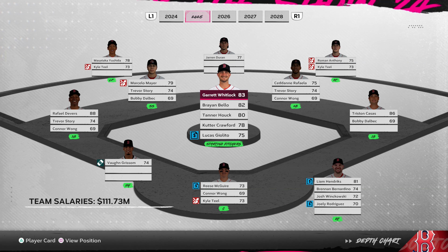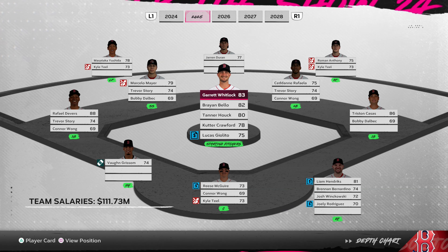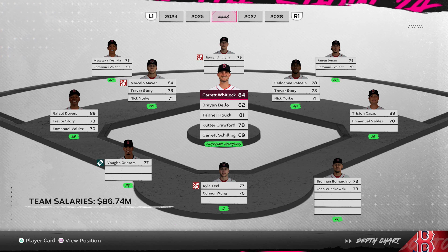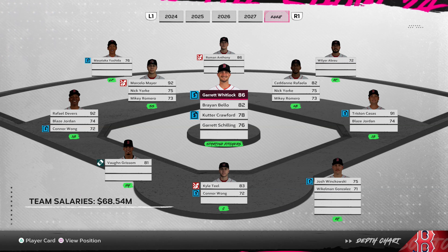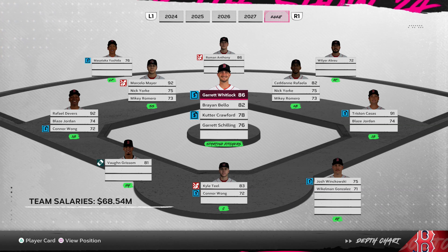The best thing we have going for us right now is looking at these depth charts and the overall change we are going to start seeing with this roster. A lot of young guys coming up very early, and just an overall opportunity to see some really big growth from guys like Mayer, Kyle Teel, Roman Anthony, and Rafaela. Do we move Devers over to DH and maybe have a guy like Blaze Jordan? That's not even taking into account all of the offseason moves we can bring in because we are the Boston Red Sox and we are going to be spending like the Boston Red Sox.